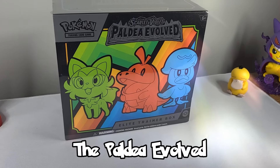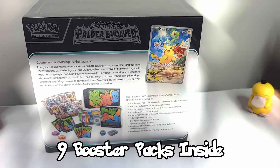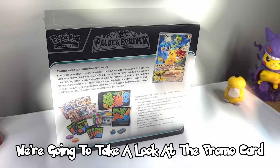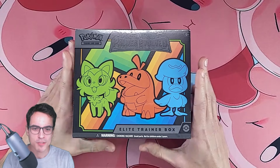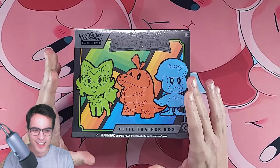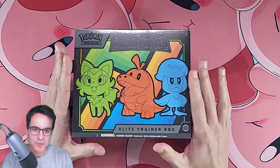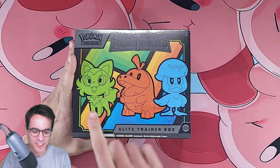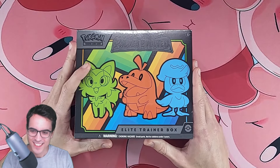Today we're opening the Paldea Evolved Elite Trainer Box. We're gonna open the 9 booster packs inside, take a look at the promo card. This is the Paldea Evolved Elite Trainer Box. I'm excited to start a new collection. There are the 3 starters for Scarlet and Violet. Let's open this.